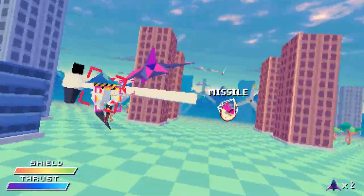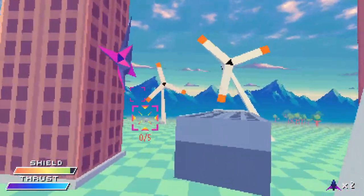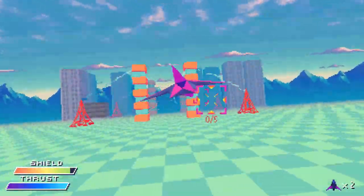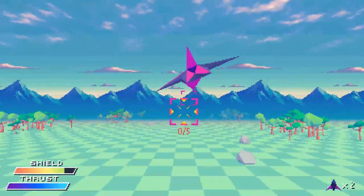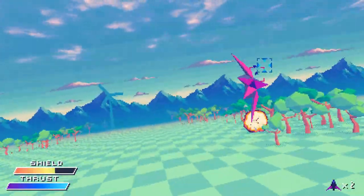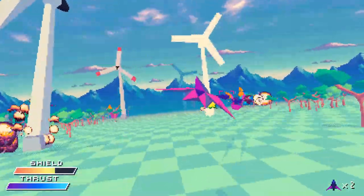You know what would honestly be really cool? If you had partners that flew with you during the missions, like in the original Star Fox. But this is very much in early development, and for what Ben Hickling has so far, it's really dang solid. This is honestly really amazing, and just what they can do with the environments here is really good.